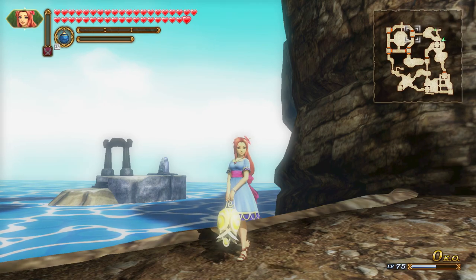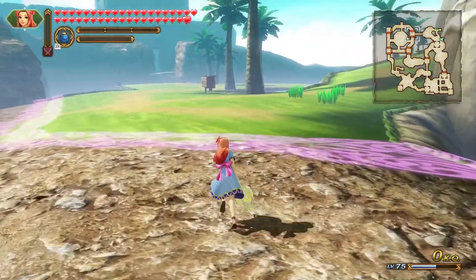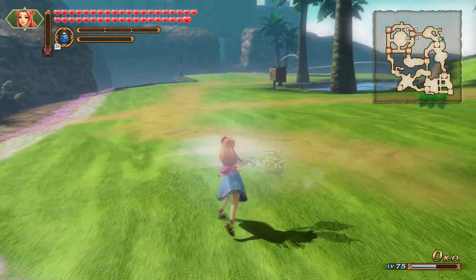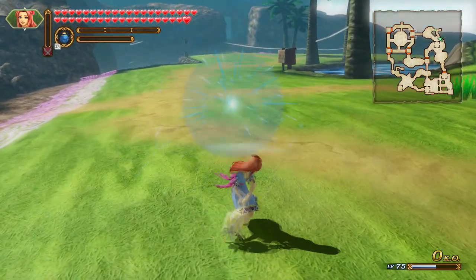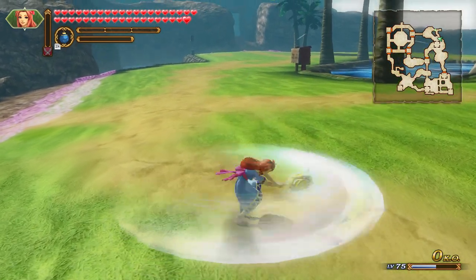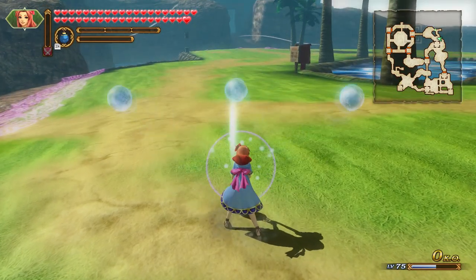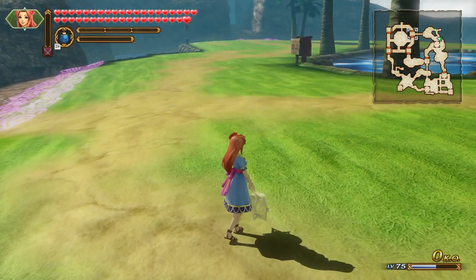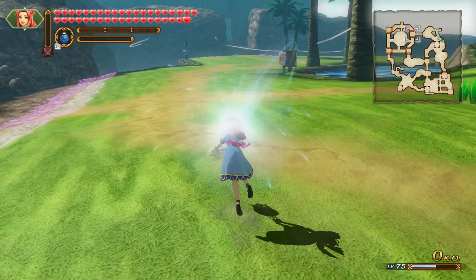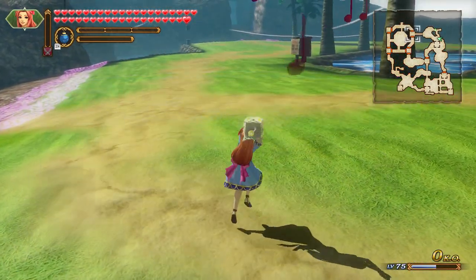Maren's full standard combo consists of seven attacks, most of which shoot out spheres of erupting water which can hit from close and midrange. She swings her bell left, right, down to the left, down to the right, does a spin to the left, a spin to the right, then rings her bell upwards and shoots out three water spheres which pop forcefully. Five of these attacks — everything but the spins — shoot out these water balls in a very similar manner to the first two attacks in Medley's chain.